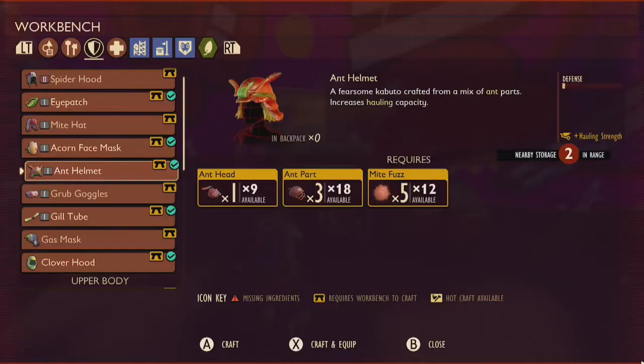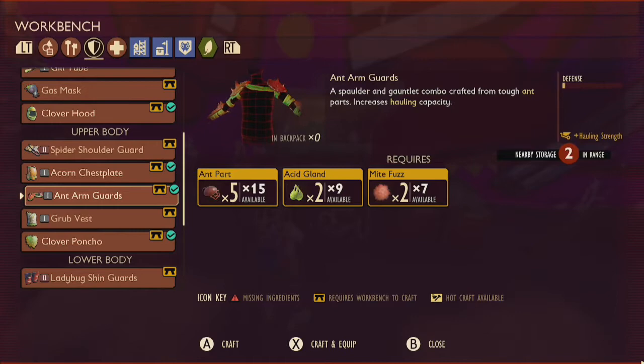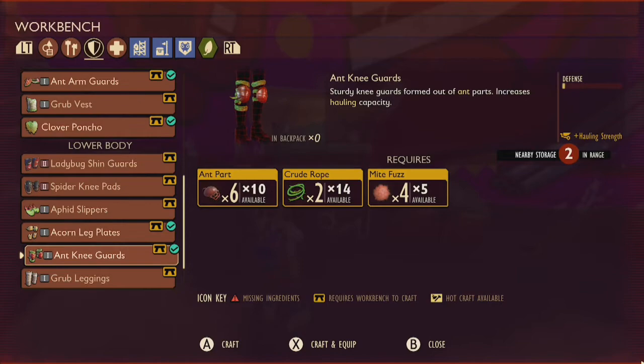Once you have acquired the parts you can return to your workbench. Using 1 ant head, 3 ant parts, and 5 mite fuzz, you can craft the ant helmet. With 5 ant parts, 2 acid glands, and 2 mite fuzz, you can craft the ant arm guards. And using 6 ant parts, 2 crude rope, and 4 mite fuzz, you will be able to craft the ant knee guards.